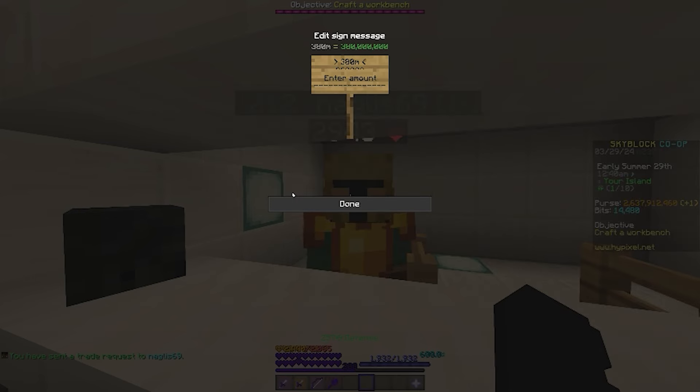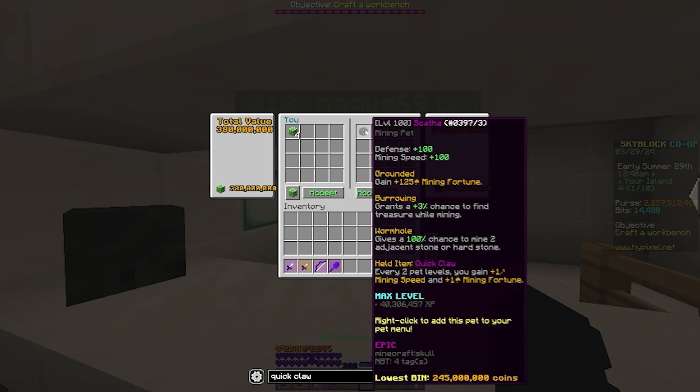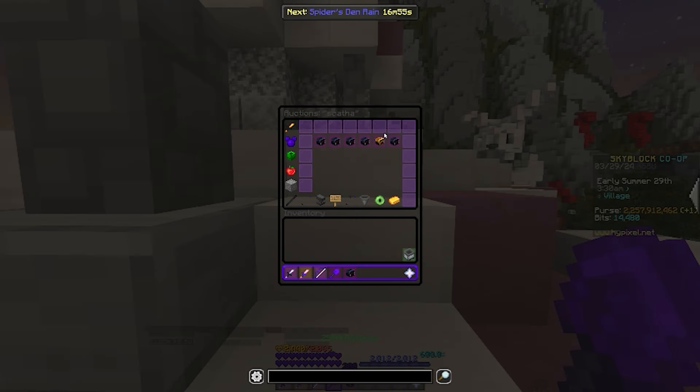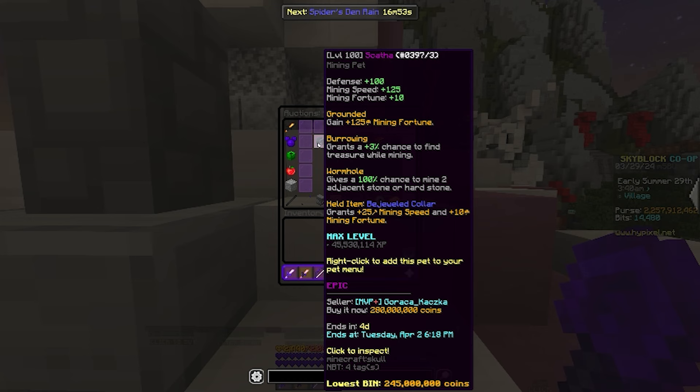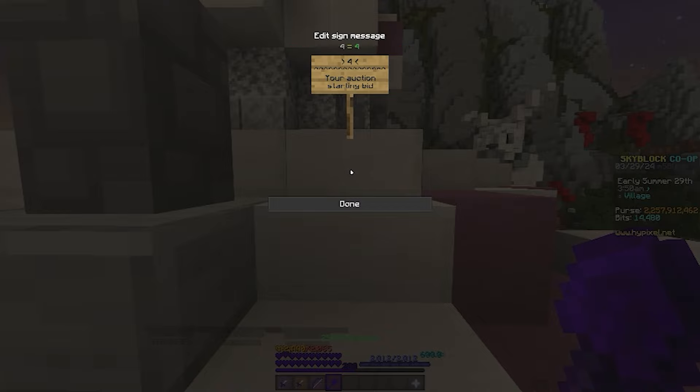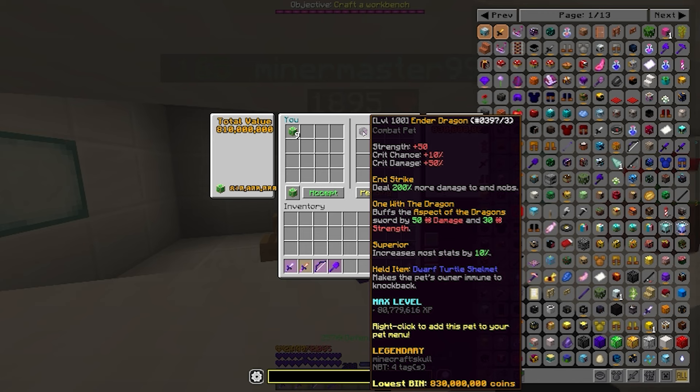380 million coins for this epic scathe pet with a quick claw as the held item. This was a bit of a risky lowball, but if you don't take risks, you don't make the big money. So I took the risk and it ended up working out just fine. As you can see on the auction house, there aren't many scathes, let alone with the quick claw, so I'm putting mine for 10 million coins under the quick claw buy it now, just to ensure mine sells and doesn't get undercut.